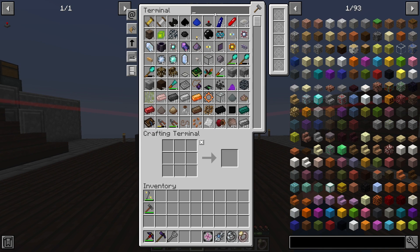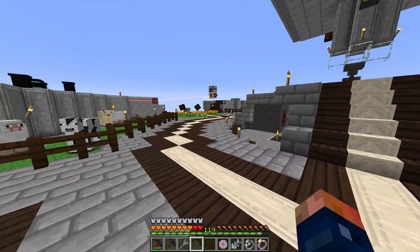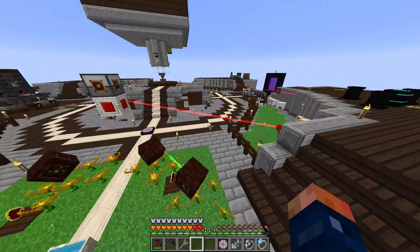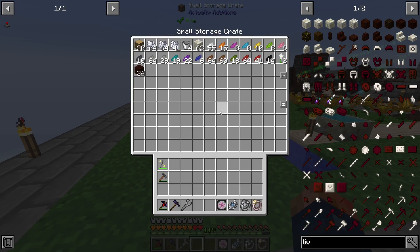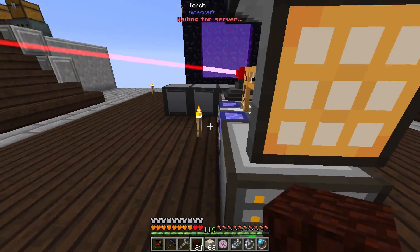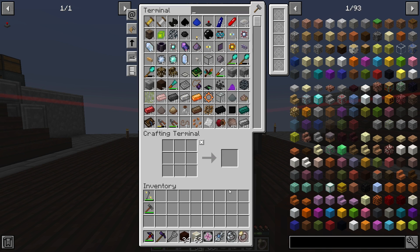I think we can go ahead and finish up Batania while we're here. I know we have Living Wood and a lot of our stuff is still over here in our Batania stuff, but we really just have runes that we need to make. Later on we're gonna start working on getting ourselves our wireless ME Crafting Terminal, though that might be next episode. Let's get into some Batania.